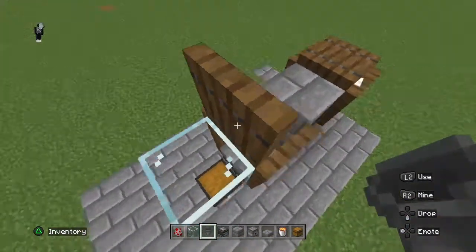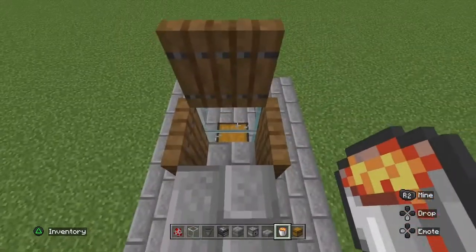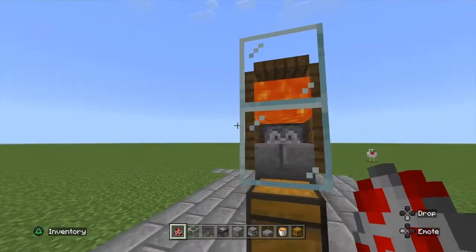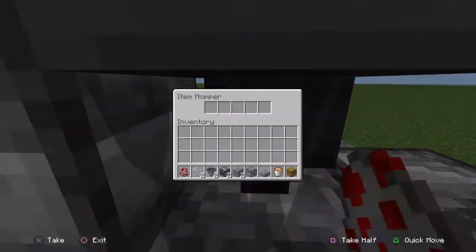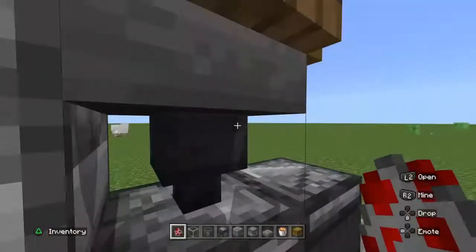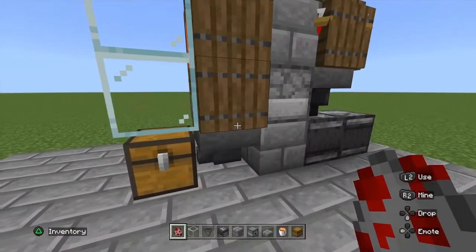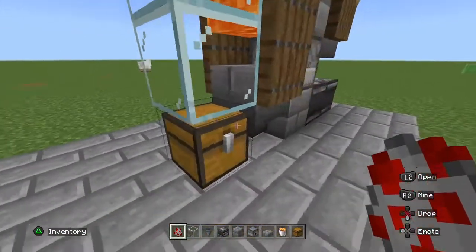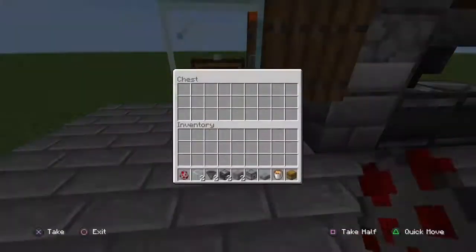Next, flip that trap door up. Do not make the lava face toward the stone brick — make it face this way into the window, then close it. Your trap doors won't burn, it's all right. Every now and then the hopper will receive the eggs and meat and send them to the dispenser. The dispenser shoots it out, the lava cooks up the meat, and it gets dropped to the next hopper and transferred into the chest.